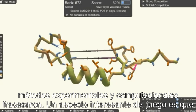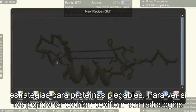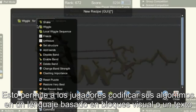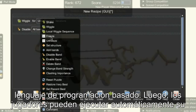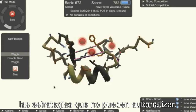One interesting aspect of the game is that the different players are not just trying to find well-folded proteins, but also good strategies for folding proteins. To see if players could codify their strategies in a systematic way, we gave players the Foldit Cookbook. This allows players to code their algorithms in a visual block-based language or a text-based scripting language, and then automatically execute their low-level strategies, allowing them to focus on the higher-level strategies they can't automate.